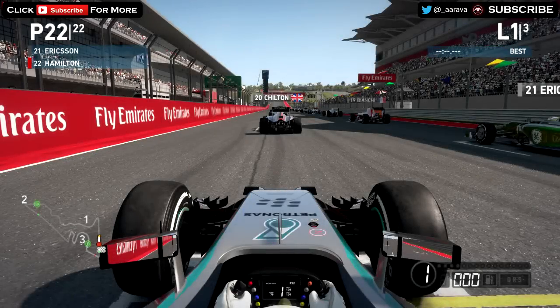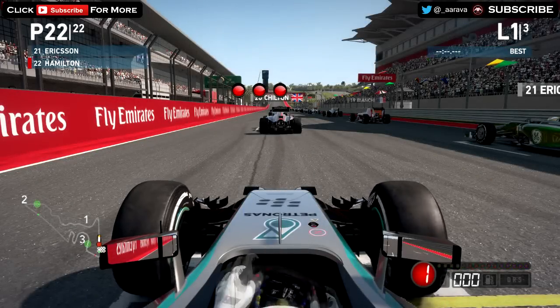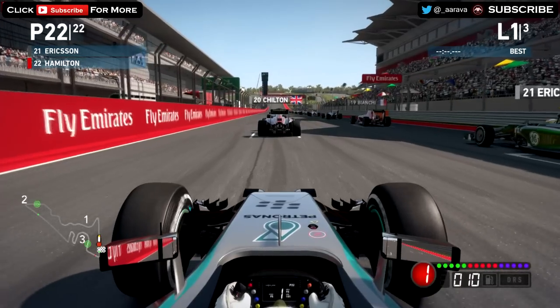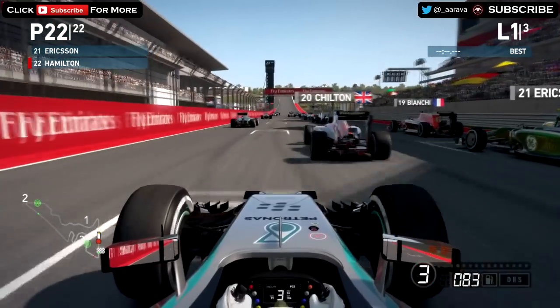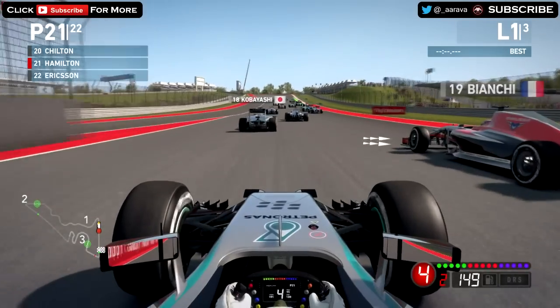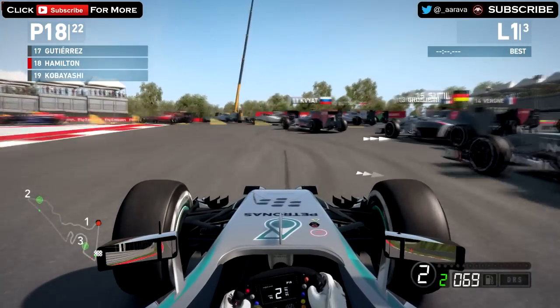Here we go for the first attempt of the Survive USA video. We're in 22nd place with Lewis Hamilton. We're trying to survive a lap of USA — that's it, not going for positions or fastest lap. Just going around the lap and seeing what crazy stuff the AI will get up to with the realistic damage model. We're going to dive down the inside and see how many positions we can get.